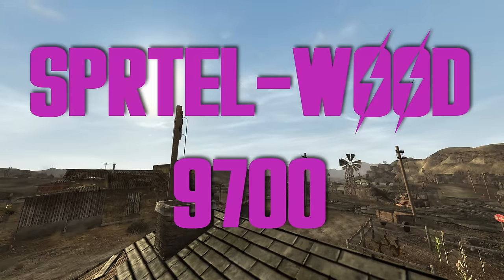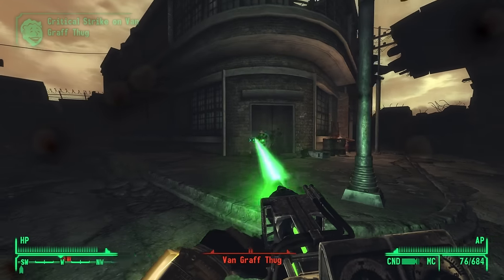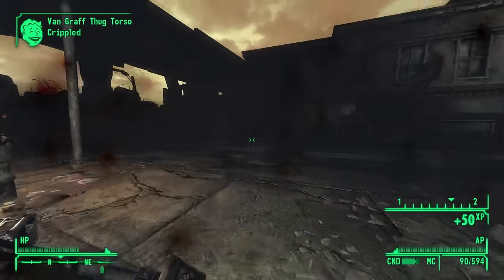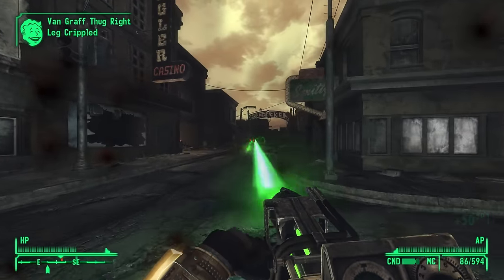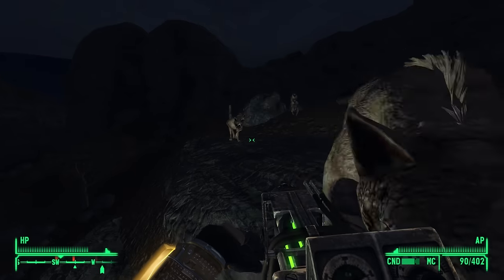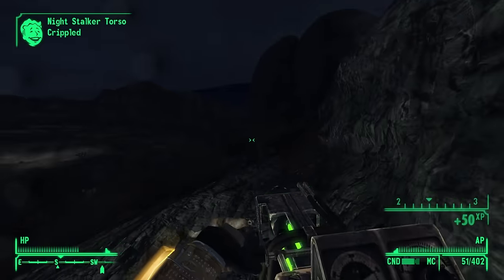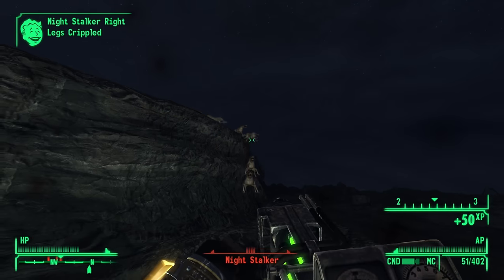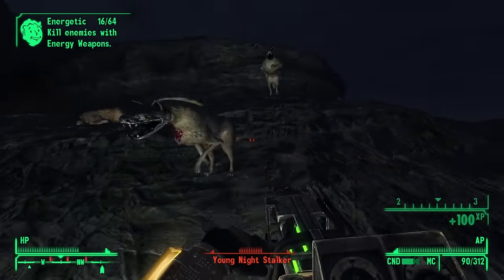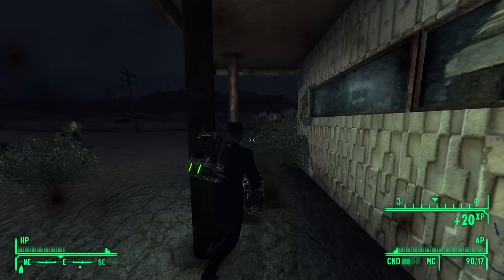Sprtel-Wood 9700 — Premium Laser Destruction. This can be purchased from the Van Graffs, but we all know you'll probably end up getting it from the Gunrunners after you deal with the riff raff at the Silver Rush. Personally I'm not usually a big fan of heavy weapons, but this one just turns you into a one-courier army who can take on the entire wasteland single-handedly. And it comes with a snazzy looking Ghostbusters backpack. This is a crown jewel addition to any energy weapon arsenal.